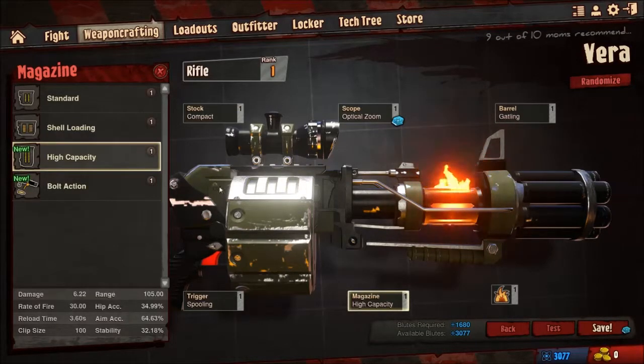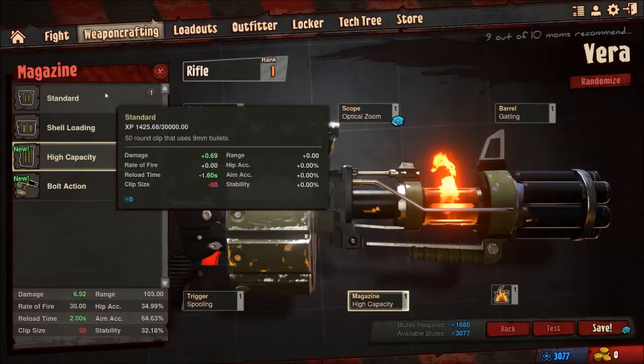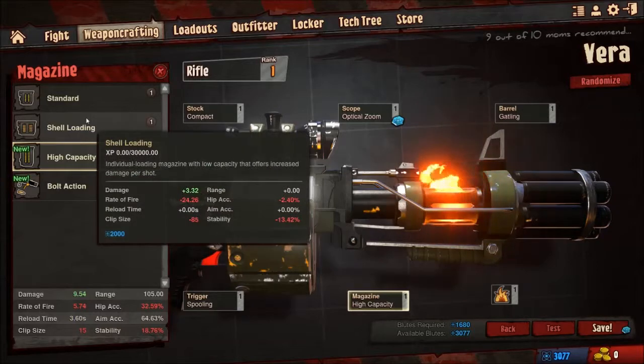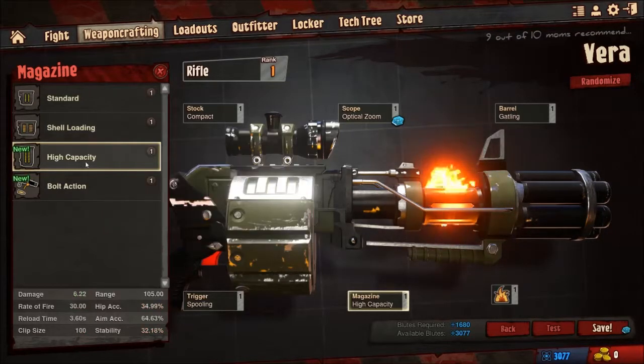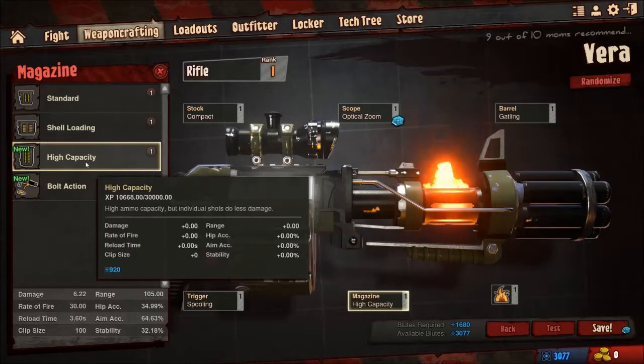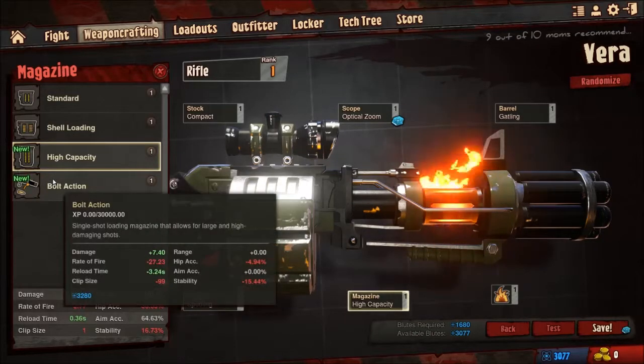And magazines — you have standard, which is just a 50-round clip. You have shell loading, where you individually load the bullets into the chamber — it's a smaller magazine. High capacity, which obviously on a minigun you really want to have. The more bullets you carry, the less damage they do, but I'm also firing a hell of a lot faster. And then you got bolt action, which is literally single-shot — you have to reload the chamber and activate the bolt every time.